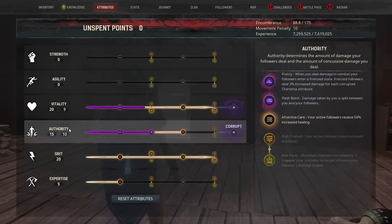Now let's take a look at Authority. We have the second perk in Authority Corrupted because we want the Fleshbond perk, which states that damage taken is split between you and your followers. So if you get hit for 100 damage, you take 50 and your follower takes 50. We also have Frenzy, which allows our followers to deal some increased damage when we deal damage — and because we have two perks Corrupted, they deal 6% increased damage.